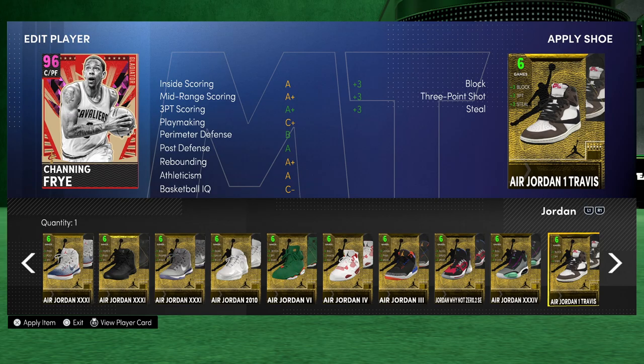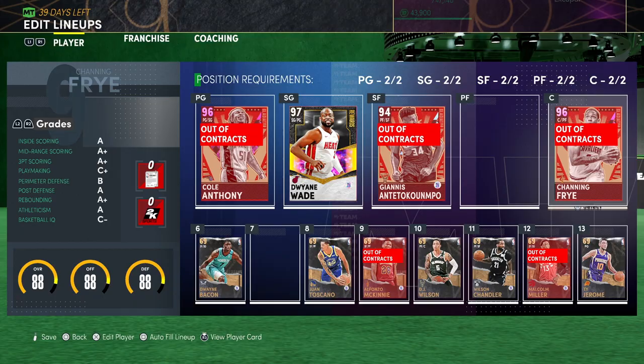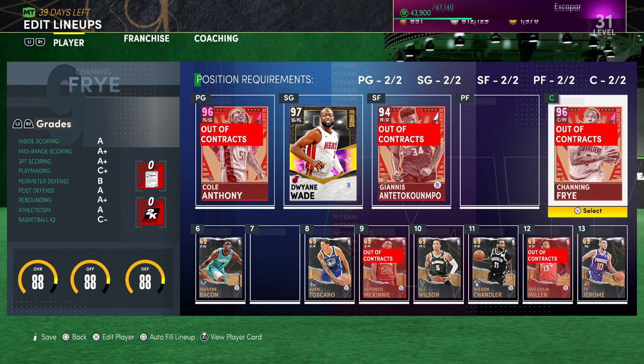I kept one specific gold shoe that has a boost to block, 3-point, and steal — but mainly I only care about the block. If you have some shoes that give a boost to block, it'll make it a little bit easier, moving it up to a 95. There are also badges — the most important one for this method is going to be Chasedown Artist. If you have it and want to add it you can, though I think it might be a current-only badge.